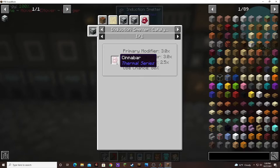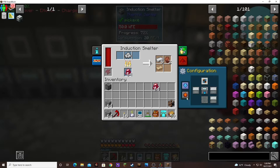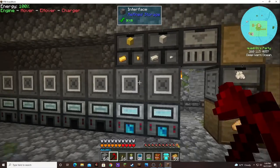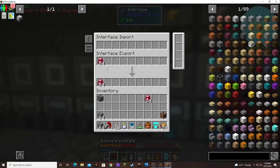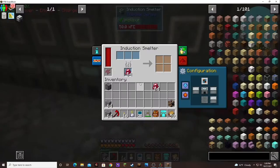It does use up the cinnabar, but I have tons of cinnabar. And you get nickel and rich slag too. I set up all of these machines to import the cinnabar, so they should all be ready to go.